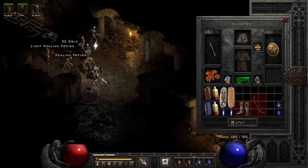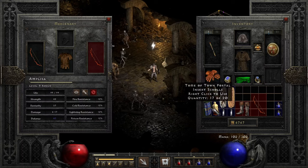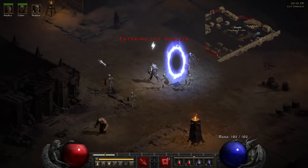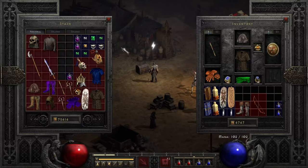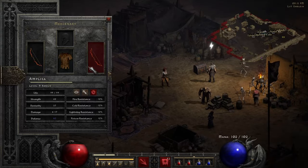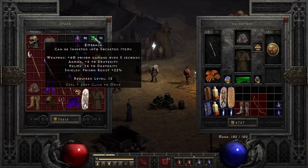That hunter's bow might be pretty good — three sockets! Heck yes! I'm gonna run up to town really quickly. Three sockets is gonna be massive for our mercenary. Level nine — we have to go higher for another one. That's 40 poison damage — that's what I want!